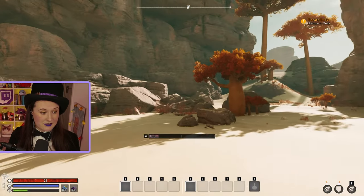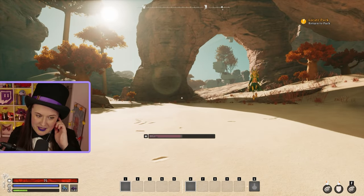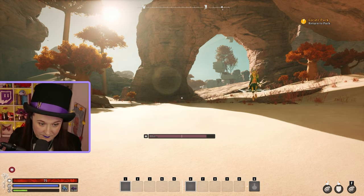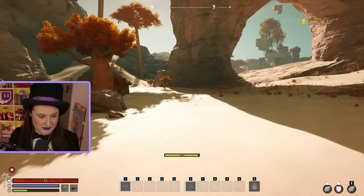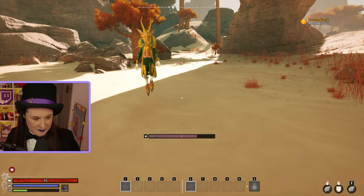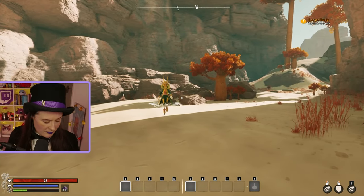And you can immediately see there's a slight issue when you're in the desert - you get pretty hot. Once the heat gets to halfway, you get the hot debuff which you'll be able to see in the bottom left, and this reduces your maximum stamina. Once it goes all the way, it reduces it further. So if you want to get rid of that debuff, if I go stand in the shade, eventually that debuff's going to start to go away and you can see that our maximum stamina goes up. There are other ways, other than going to stand in the shade or under a building, to get rid of that, but we'll talk about that later.